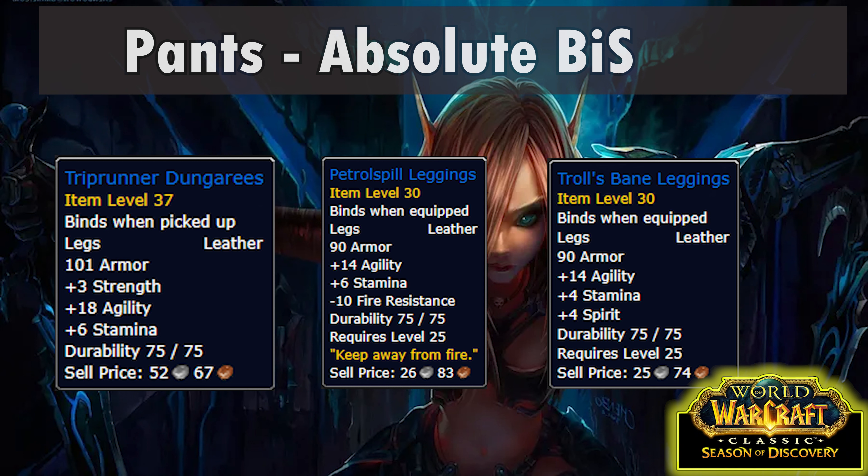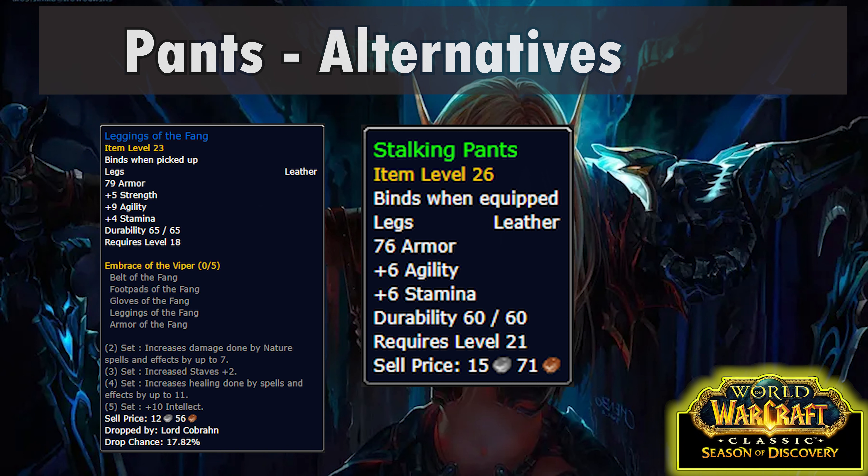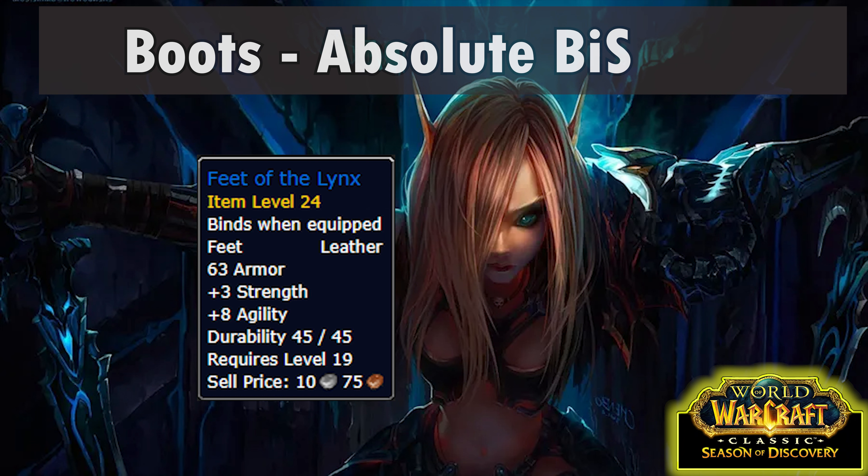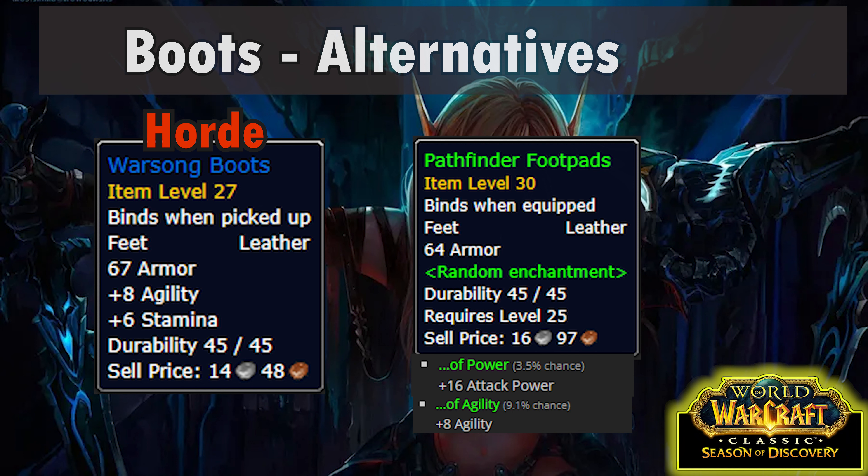For the pants slot, what's best depends on whether Gnomeregan is going to be available. If it is and you're able to clear it at 25, you can get Triprunner Dungarees from the quest to kill the final boss — though he is level 34 so it might just be too difficult. If Gnomeregan is available but that boss is too tough, Petrol-Soaked Leggings come from the Gnomeregan trash which is much lower level. If Gnomeregan isn't unlocked at level 25, the BoE world drop Troll's Bane Leggings will be the best alternative. Other options include Leggings of the Fang from Lord Cobrahn in Wailing Caverns, and you can buy Stalking Pants from vendors. For quest rewards, Alliance can get the Smythe's Trousers from the Everstill Bridge quest in Redridge, or Horde can get Greasy Tinker Pants from The Escape quest in the Barrens — both quests you'll likely do naturally while leveling.